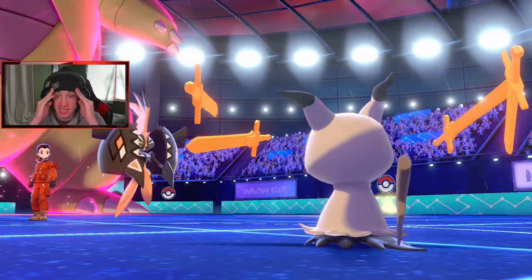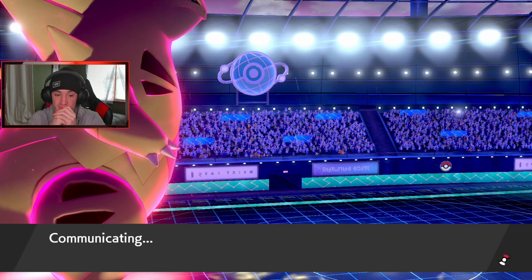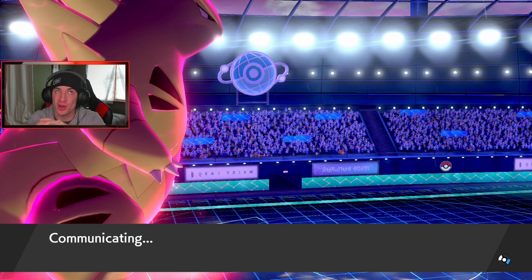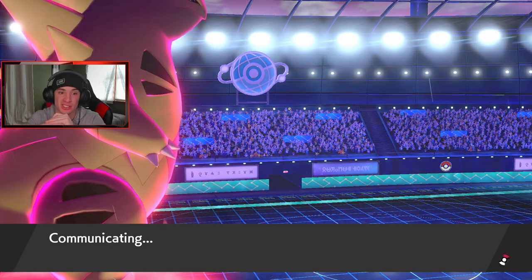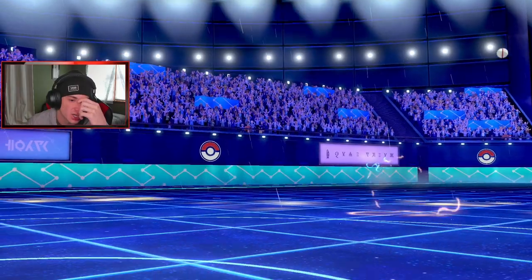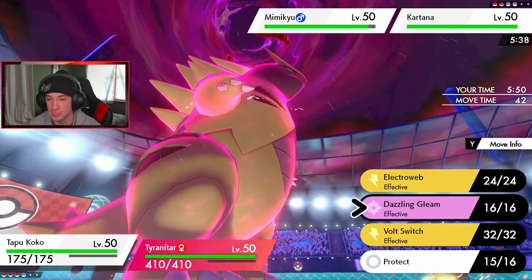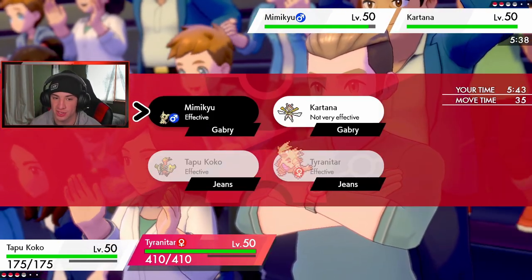Mimikyu uses Swords Dance again — he's scaring me a lot. His final Pokemon shows up. I hope it's nobody faster than T-Tar because once Trick Room ends, this boosted Mimikyu could be thriving. He's got Kartana — Rotom-Heat can cover that. Still in Trick Room, so I need to double through onto Mimikyu. I think I just Dazzling Gleam to take off the Disguise, and Max Rock Slide to start getting Buffets going.